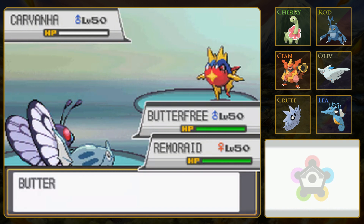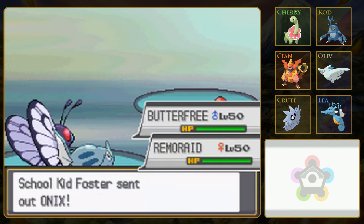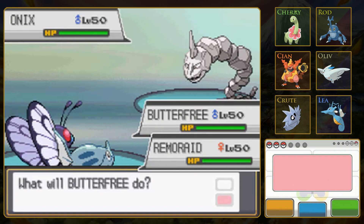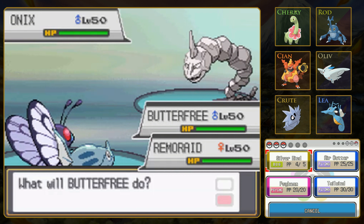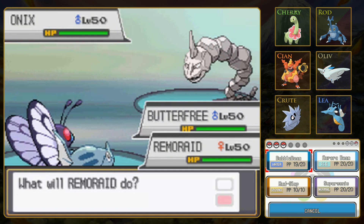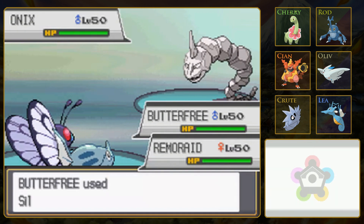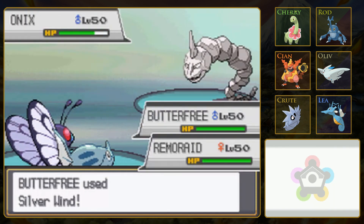We got our stat boost! That's awesome! Silverwind is just like Ancient Power, which as you guys remember, Olive used to have. Of course, Butterfree doesn't have Serene Grace, so it's only a 10% chance, not a 20% chance, but still, that's pretty awesome. It'll still probably not survive a Rock-type attack from Onix, because Butterfree is doubly weak to Rock attacks, but now Butterfree is faster and its special attack is higher. I imagine this will be a knockout. This is a much, much easier battle.